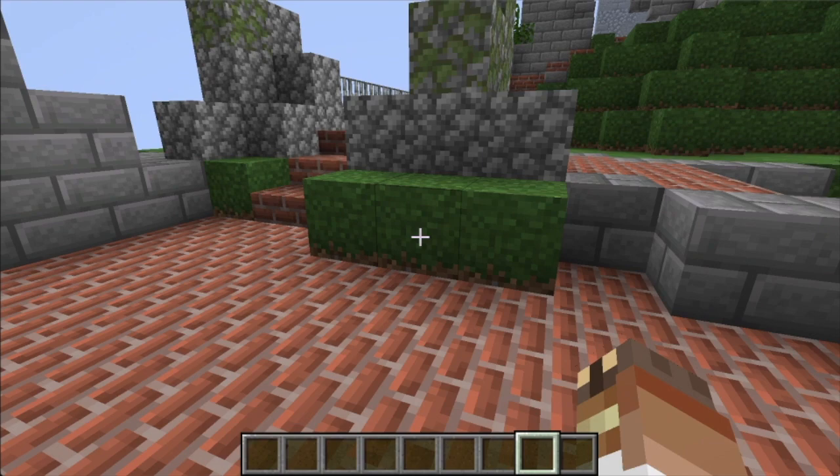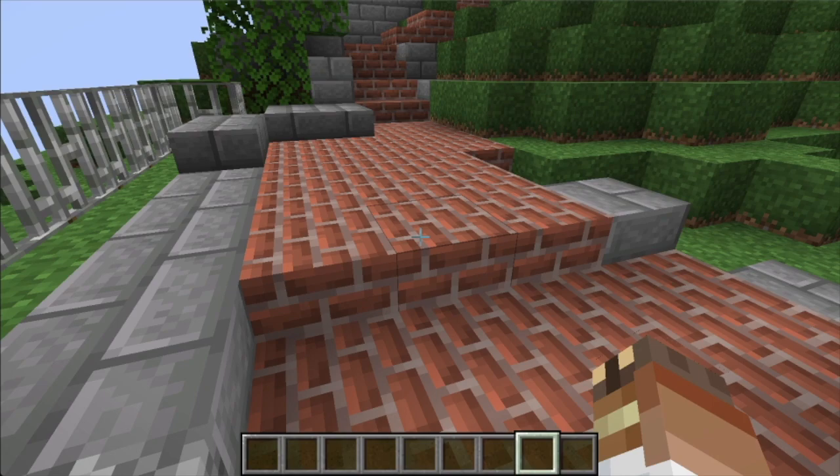There's this conversion of paths — they separate and then go back together for some reason to avoid this rock in the actual castle, and then you walk up the path. The path ended right here.